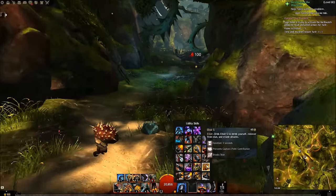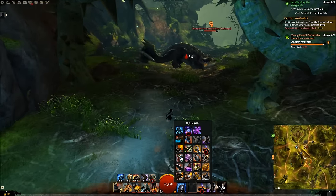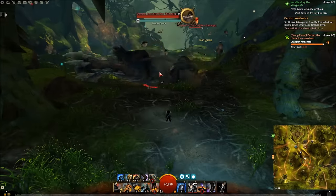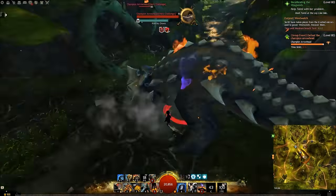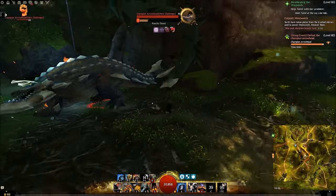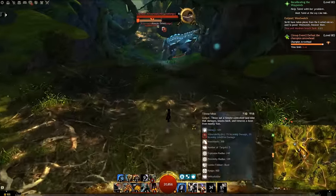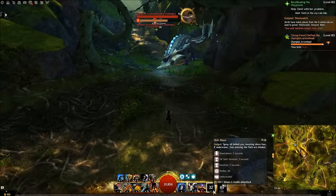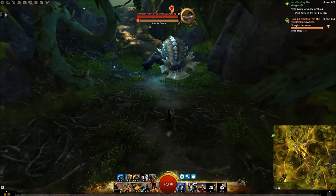There aren't really too many elixirs that do anything notable. He's got a full defiance bar — we're going to use F4 for super speed and then slick shoes. And there you go — he's already down. Slick shoes does a huge amount of defiance bar removal and is, in my opinion, the biggest single way to remove the defiance bar of any particular enemy.